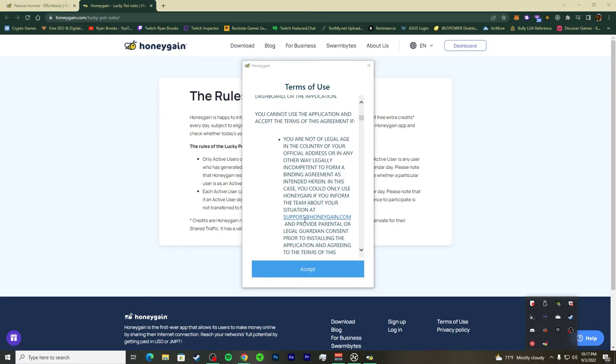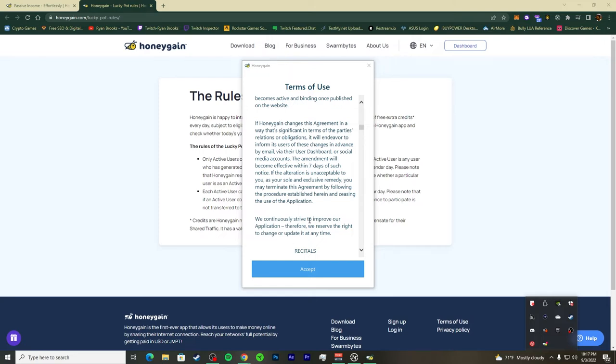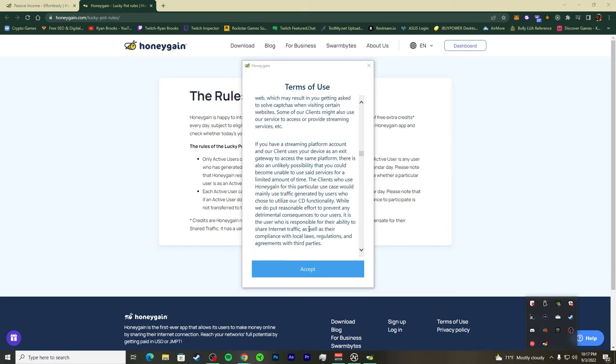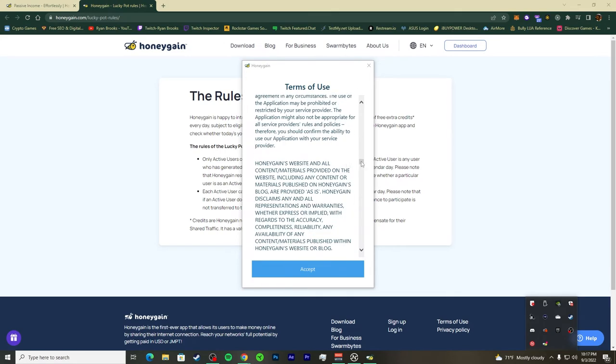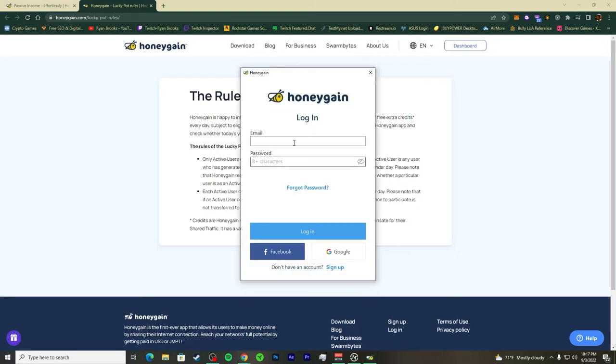Previously I was logged in, but I deleted and re-downloaded the app for this video. Now it's showing the terms of use. One quirk with HoneyGain is that if you delete it while still logged in you can bypass the terms screen — not a big deal, but let's accept the terms and log back in.